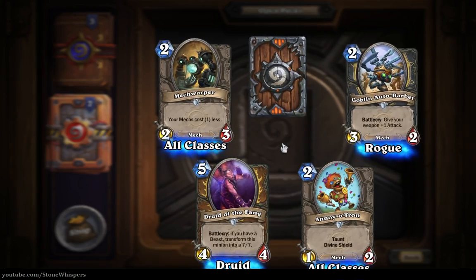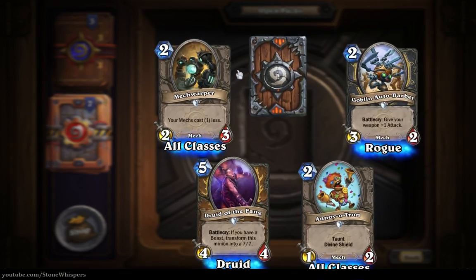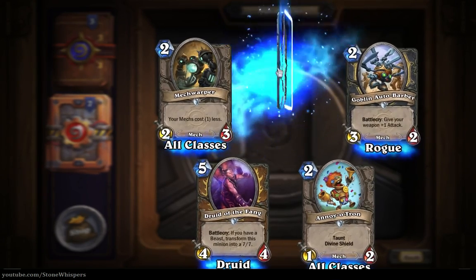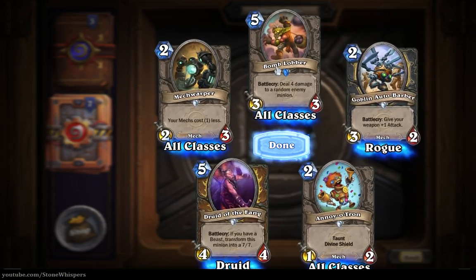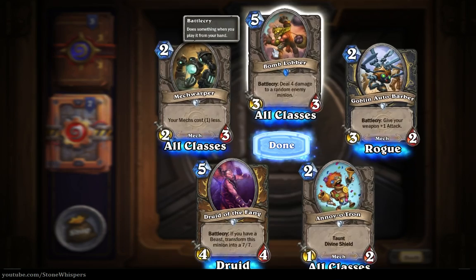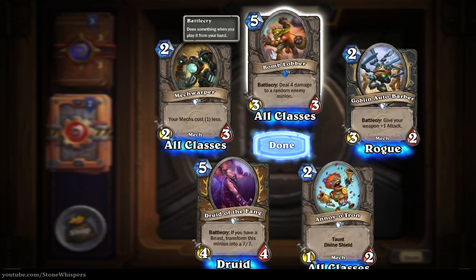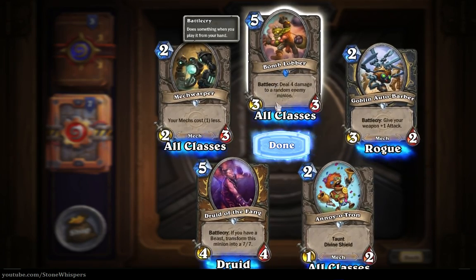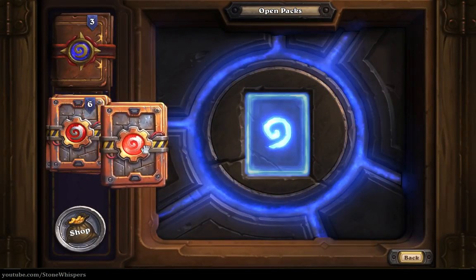Let's go in from the left and turn over the rare card. We have the Loatheb - deal four damage to an enemy minion, three-three for five mana. It's one of those ones where you really hope you hit the right minion when you play it. A bit too random, and it's only a three-three.